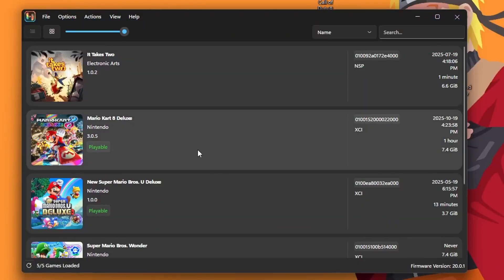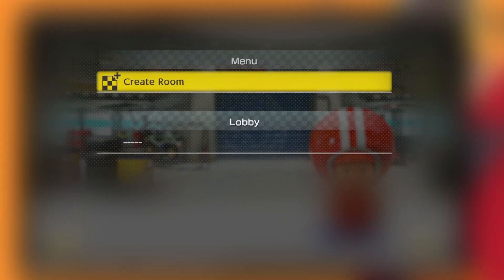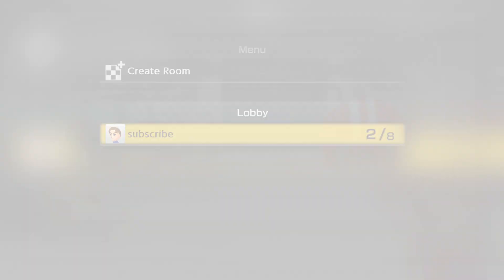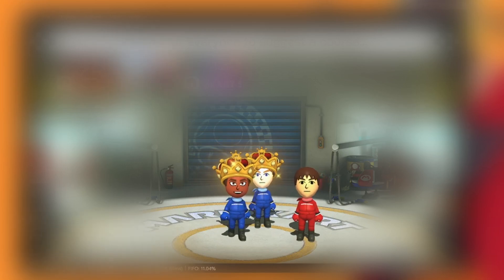Alright, let's get into a lobby — I may have to blur some gameplay just in case Nintendo tries to take this video down. Go to Wireless Play. Now this step is crucial: to access the public lobbies, you must enable Ryujinx for inbound traffic. To do this, all you have to do is create a room, and then you should see a prompt. As long as you click Allow, you'll be set up to play. Then you can back out, and if there are any lobbies to join, you can go ahead and join those. You do need to press Allow in order for online to work.